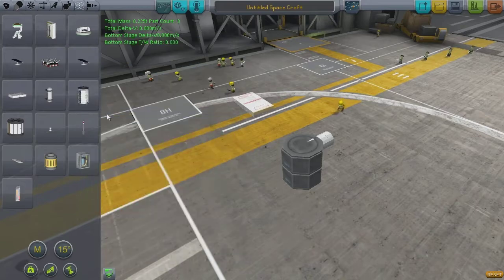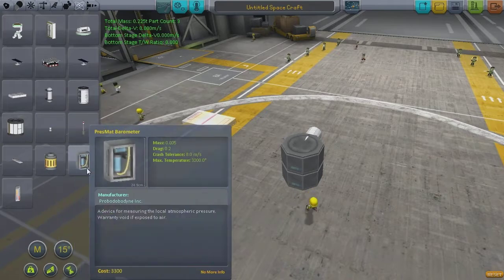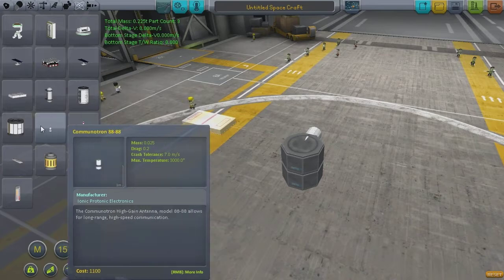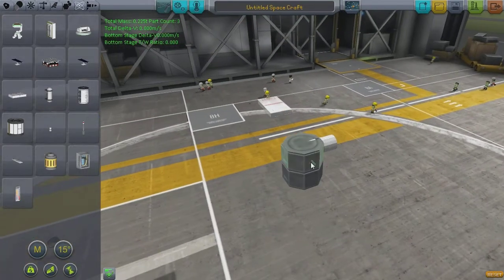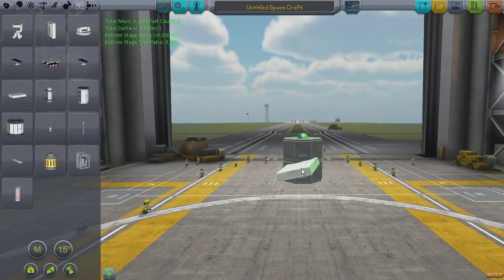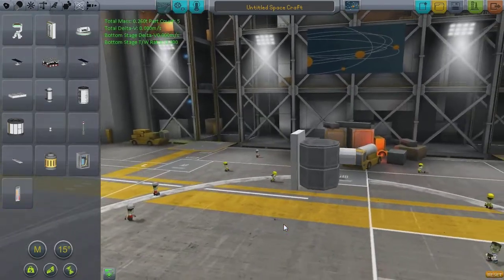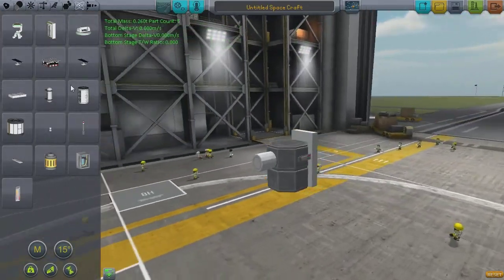I might have to stick some structural support between these parts. What's next — we need to place the gravioli detector. I don't have it? I do not — that's a little bit inconvenient. We'll stick a thermometer on the side instead because that works. There's probably going to be a savage jump cut here while I figure out how to make this fit. Okay — exactly spot on what we're trying to do. So that's the main instrumentation sorted.